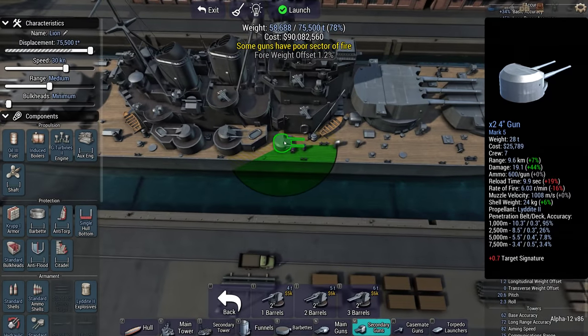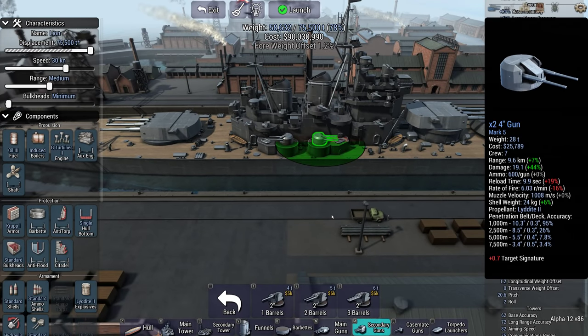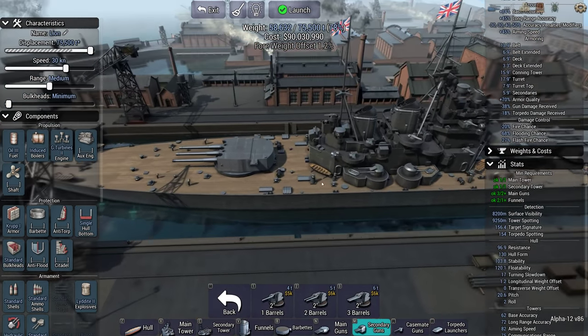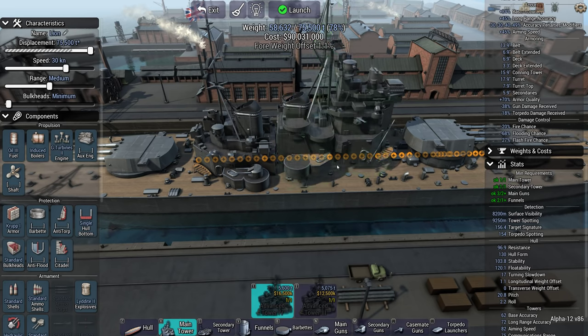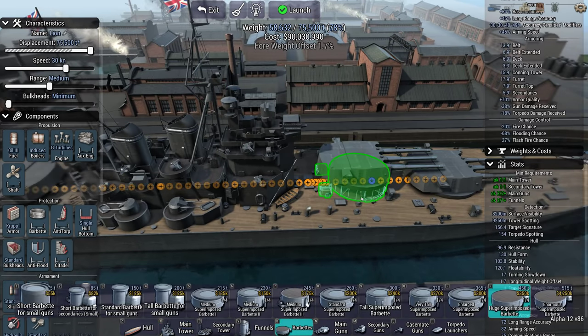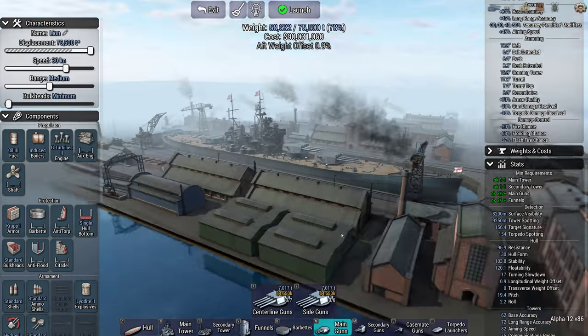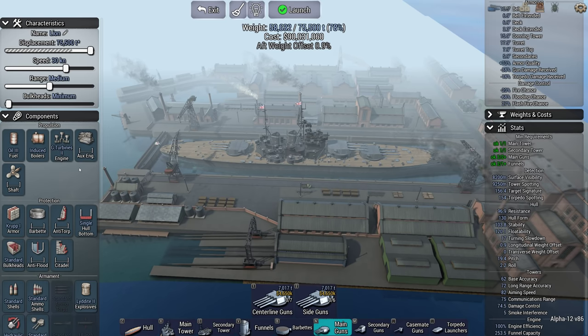Let's get rid of that four-inch. Royal Britannia. Heart of Oak. I'm just going to shift the main structure and A and B turret around a little bit, try and get the weight offsets about right. Looking good. Looking very good. Let's get the rest of the ship built.